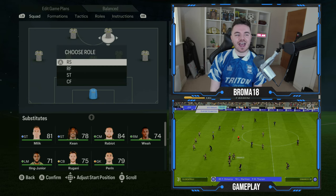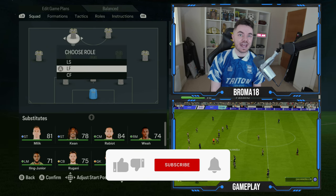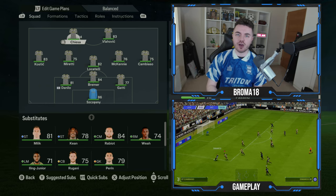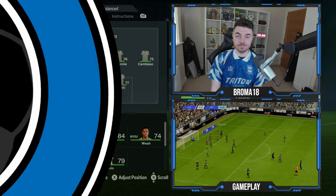With the two strikers, Vlahovic in this case is going to be an out-and-out striker, but Chiesa is actually going to be a left forward. This is going to get him into those left sided areas, those half channels and half spaces, and really help to replicate his role very accurately.